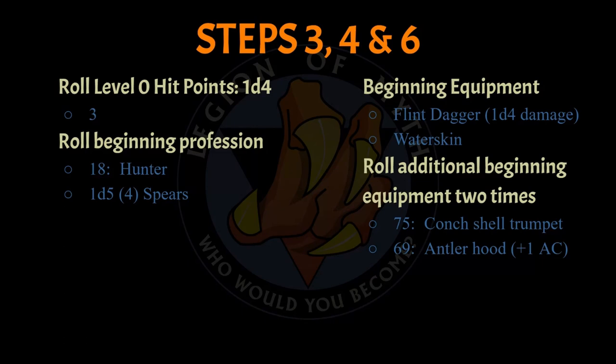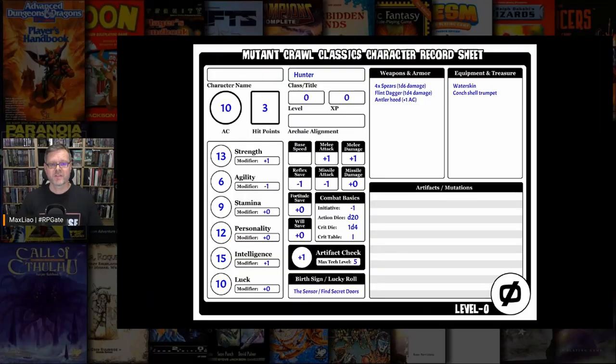Let's look at the character sheet again to see where we are now. The sheet is starting to fill up. Notice the weapons this character carries and compare those weapon damages to the character's hit points. Without even adding in the strength bonus, that flint dagger has a 50% chance of killing this character outright, and the spears have a 67% chance of killing this character outright. While level 1 characters can survive being reduced to 0 hit points, a level 0 character is absolutely dead upon reaching 0. These level 0 characters are so fun to play — since you typically play them in groups of 4, each player at the table has 4 level 0 characters. It's like a pile of roaches trying to make it to the end of a maze to find an artifact, return home, and complete the rite of passage. Those characters then get to become level 1 characters, and that's where the magic happens.